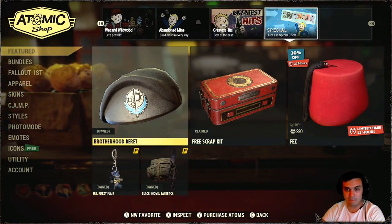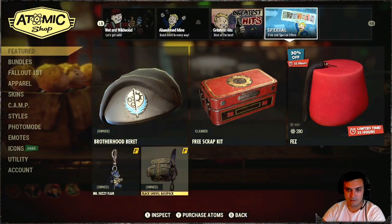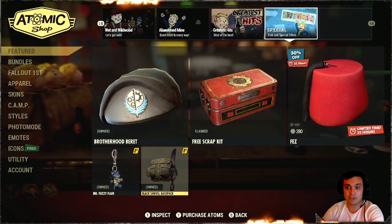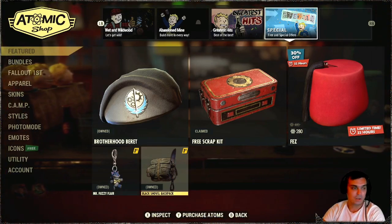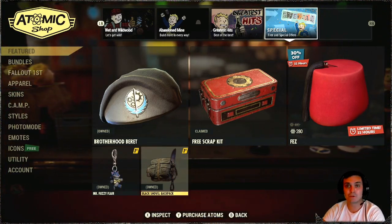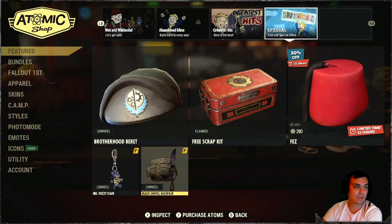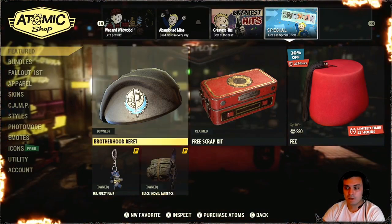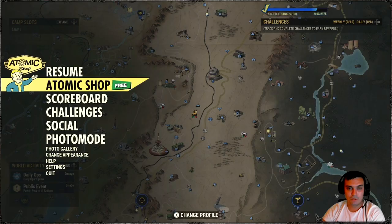By the way, this thing is free as far as I know — I already have it. So you can claim it if you haven't participated in the event. This is Follow First. Oh, they added the icon — cool! So now you can actually see that this is a Follow First. The black shovel backpack actually goes with a 70% discount if you own Follow First, and instead of paying 500, you will pay 150 atoms. Alright, so that's pretty much it for the Atomic Shop.